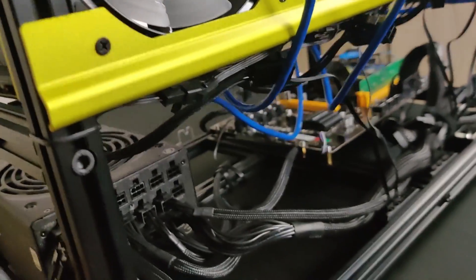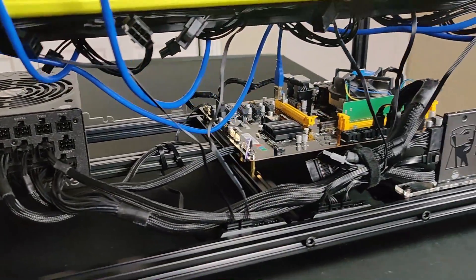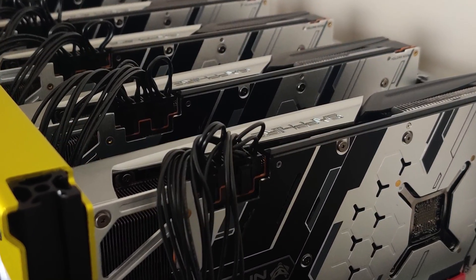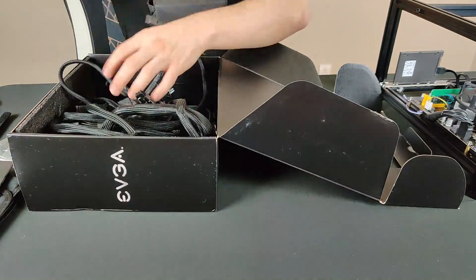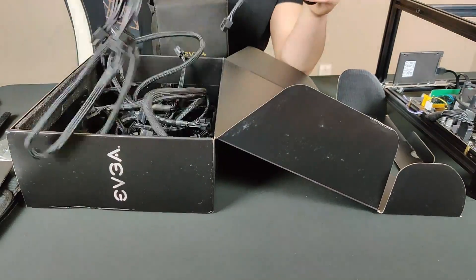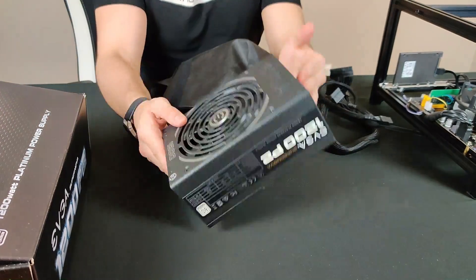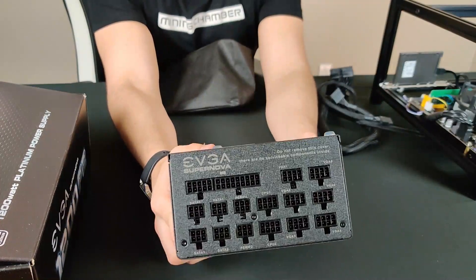For powering the GPUs, what I usually like to do is plug a splitter into two risers and a splitter into both 8-pin connectors of the GPU if you have a dual 8-pin model. If your power supply has enough connections that you don't need a splitter for each GPU, then that is great. We will make a video soon to go in depth about power supply connections and how to connect everything together.